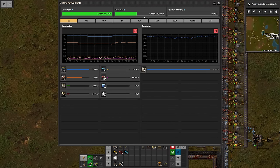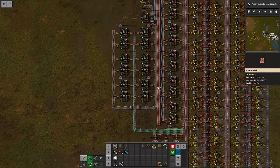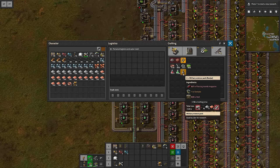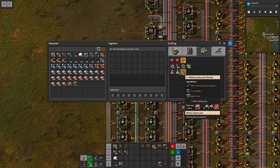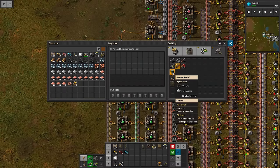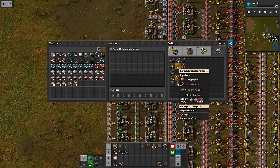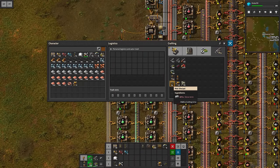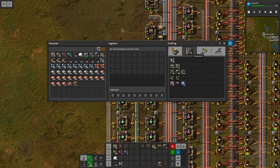Before we go all crazy, we're gonna need to upgrade our power before everything is set in motion. Let's have a look at the recipe — we already unlocked the military science pack. We need piercing round magazines, some grenades, and walls. The grenades are made with coal and iron plates, the magazines with normal magazines made with iron plates, and additionally we need some steel and copper. Last but not least, the walls are made with stone bricks, which need to be cooked with stone in a furnace.